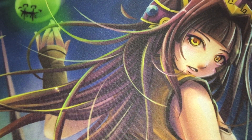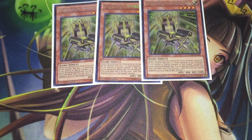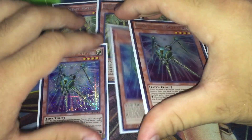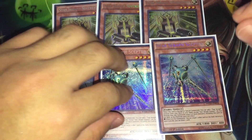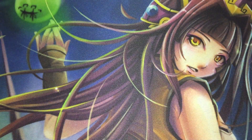Moving on to the Star Seraph engine, we have three copies of Star Seraph Sovereignty and three copies of Star Seraph Scepter. I included these because I wanted another good Rank 4 engine that's more offensively capable, rather than defensively oriented like the Traptrix engine. The Star Seraphs are a very good fit here — if you can resolve the engine even once, you should be able to win from the sheer advantage it generates.